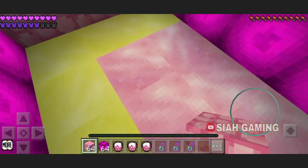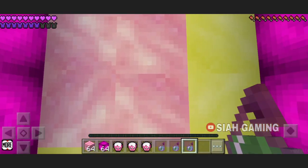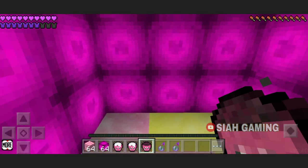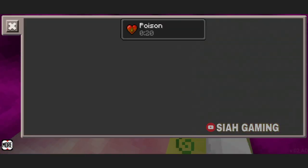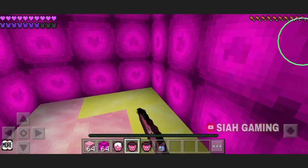Now I am in survival. Now I'll take the potion of poison. Now drink the milk — as you can see, I'm not getting hurt anymore. Now look, you will see this. Just drink the milk and it's gone.